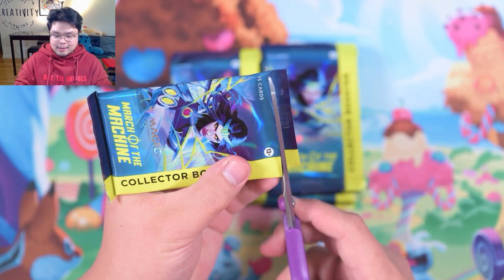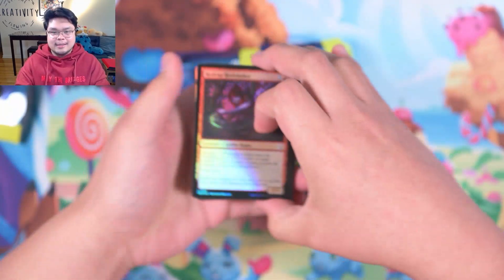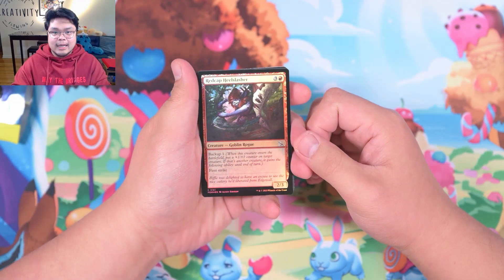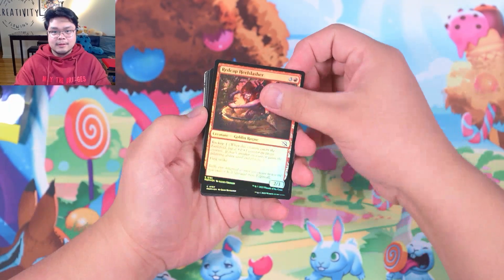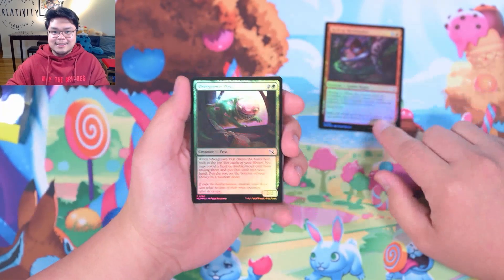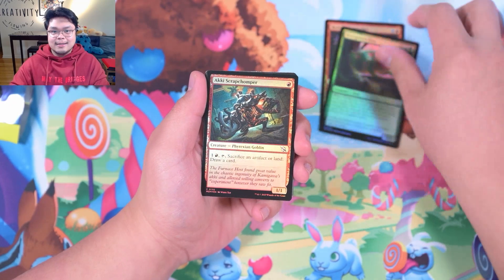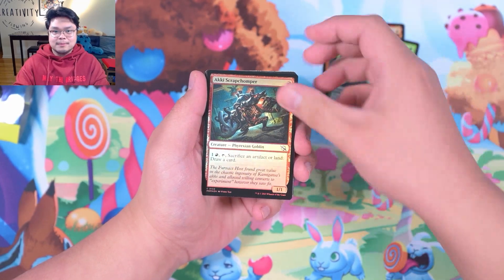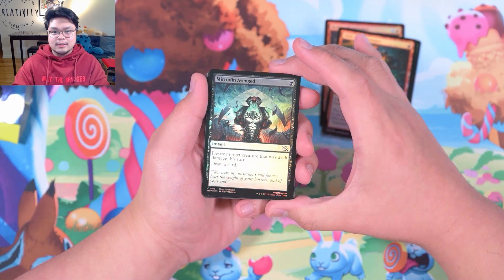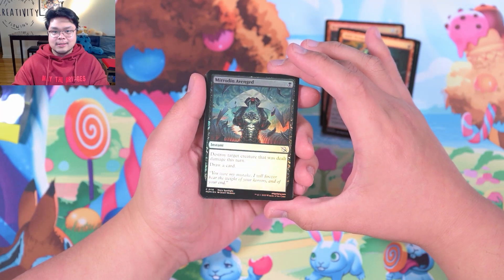I'm just going to go ahead and cut them — do it the safe way and open it up. What's our first card? We got Red Cap Heal Slasher. Oh, I already see some heat back there. Let's not get too hasty here. We got Overgrown Pest. Ugly. Aki Scrap Chomper. Merrid and Avenged — I always loved this card, it's amazing. You got Karn just holding Norn's head. I've claimed victory.